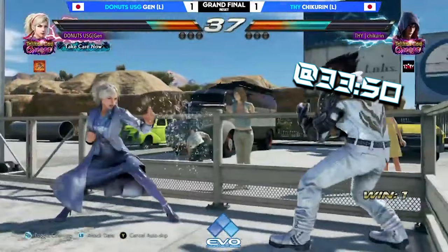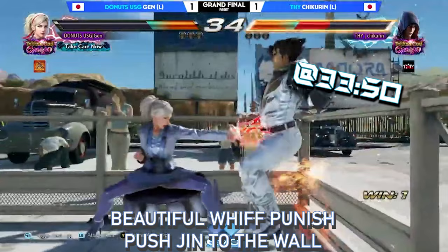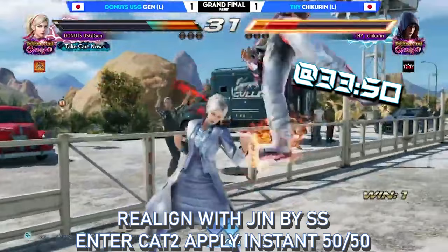At that point, Chickaline was confused by the Cat 2 mix-up, hit the wall, split, and lost the round. Jane's tactics finally paid off.